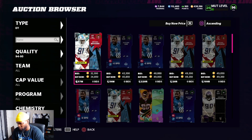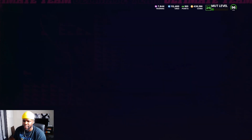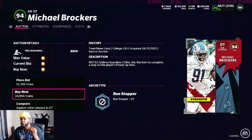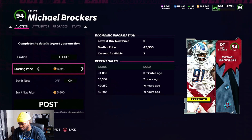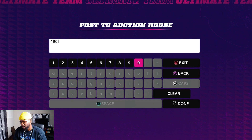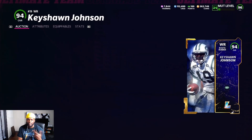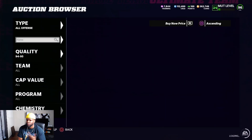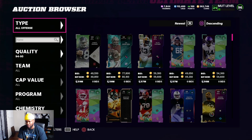Here we found a decent snipe — 94 overall Michael Brockers. The cheapest one on the block is 49k, then 50k. Since the non-filtered price point was 45k, he could sell on the time-remaining page at 45k, but since he sold at 49k we'll put him up at 49k for eight hours. We also grabbed Keshawn Johnson at 32k — a Drive card that'll be a quick seller. We can easily put him up at 45k; we bought at 32k, get back 39k after tax, that's 7k profit easily.